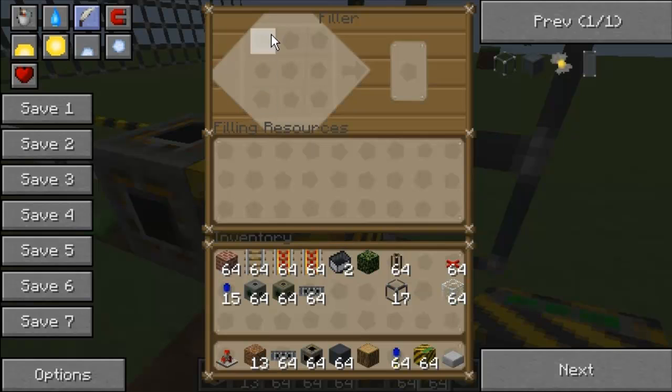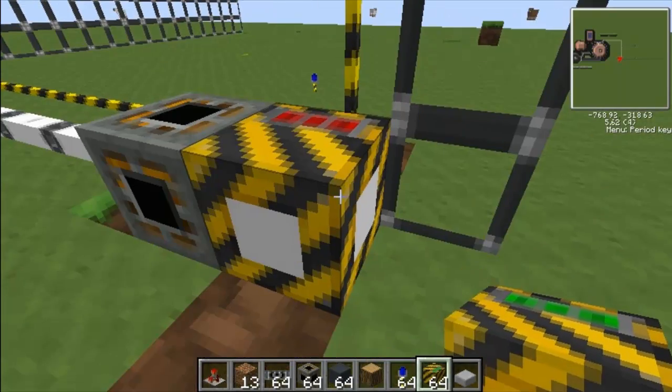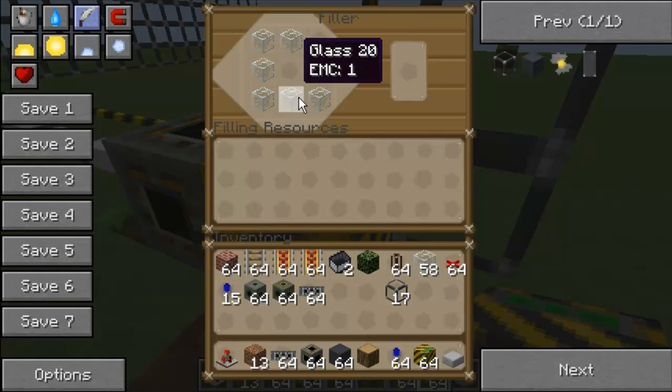Basically if you put glass in all of them it will clear. So let's just do that quickly — get rid of the dirt I've got there. It should break now — yes, dirt's gone. Then right-click on it again and get rid of the glass — don't want the glass anymore.